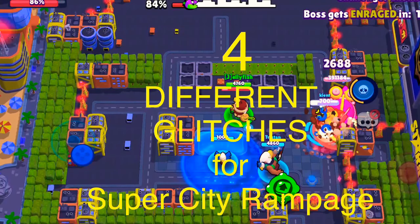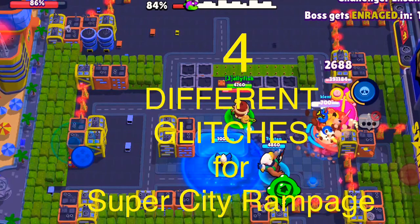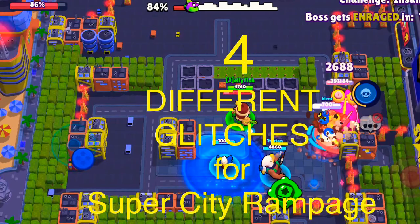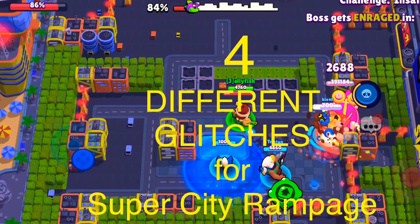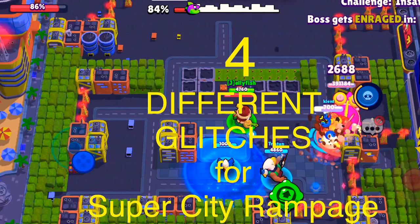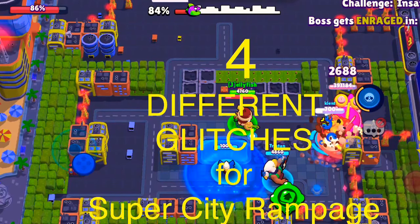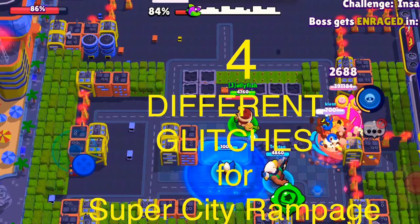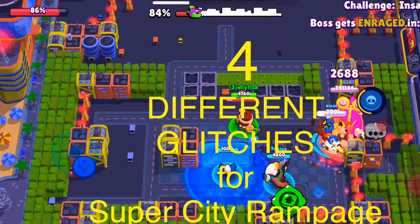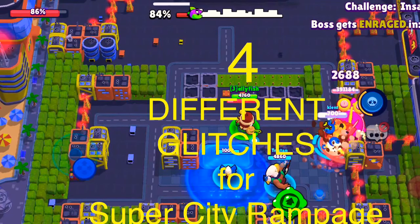Hi, this is Jollyfish. Today I'm going to show you four different glitches for the new mode called Super City Rampage. The first one uses Gale and the second uses Primo — both can be done solo. The other two require teammates, and since it's hard to find teammates right now, I'll show examples I found on YouTube.